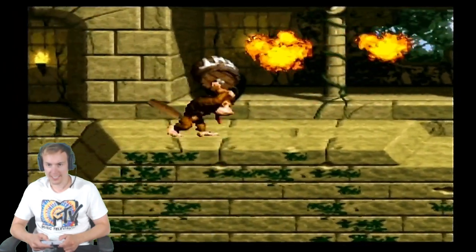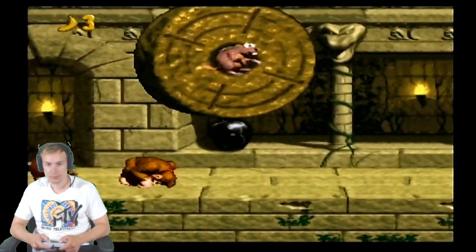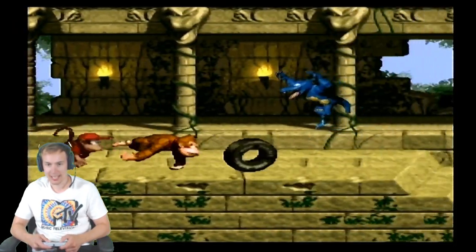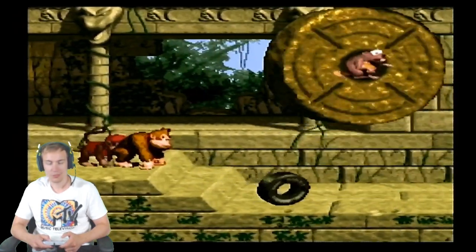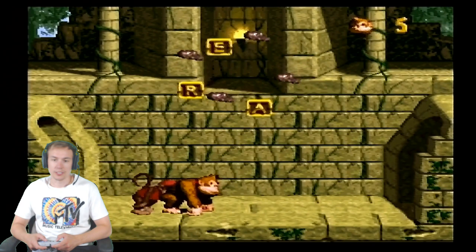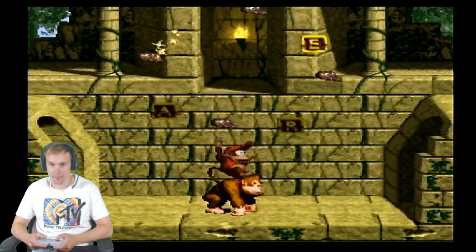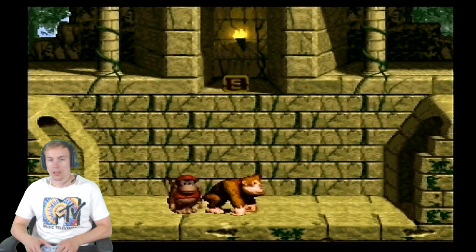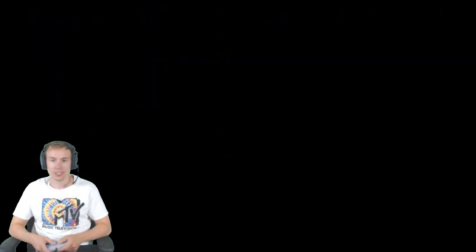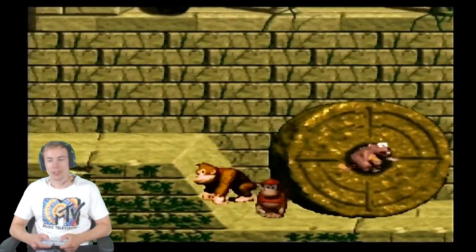Here we go, already smashing kids with TNT — Diddy Kong, bam! There are a lot of hidden barrels and hidden items. Look at this tire you can push along — so many cool aspects to this game. Another hidden barrel brings us to a bonus game. Easy — won that mini game. There are a lot of those packed in, which is very smart. They added a lot of replayability.